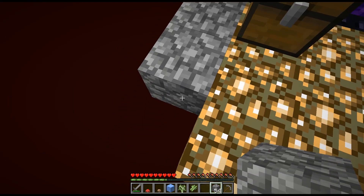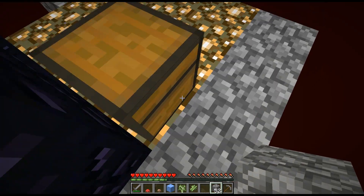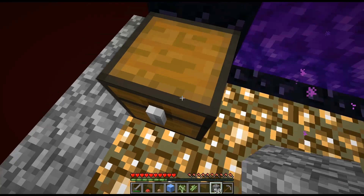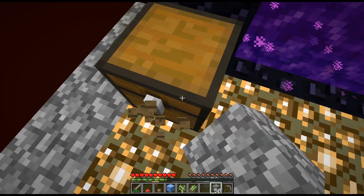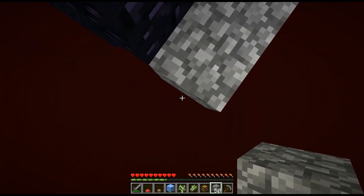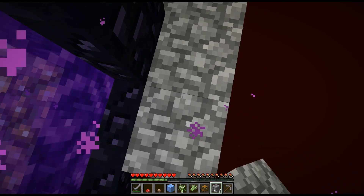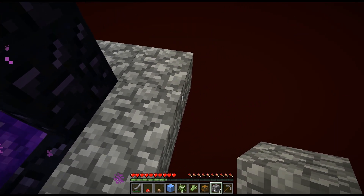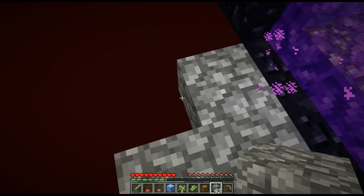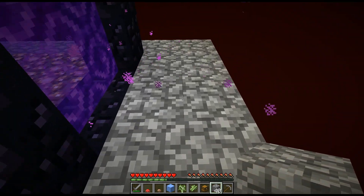I'm gonna put a piece of cobblestone here just because when I break this chest I don't want it to fall anywhere. One other thing I was thinking about doing is blocking this side of the nether portal off, just because it is far too easy to enter the nether portal and walk off the edge.